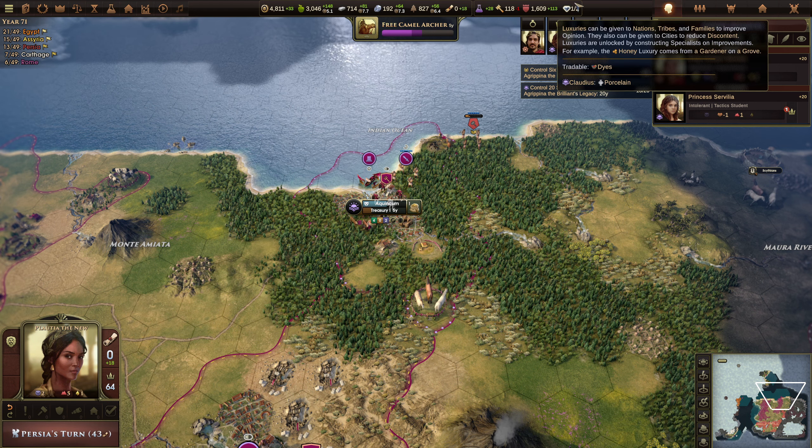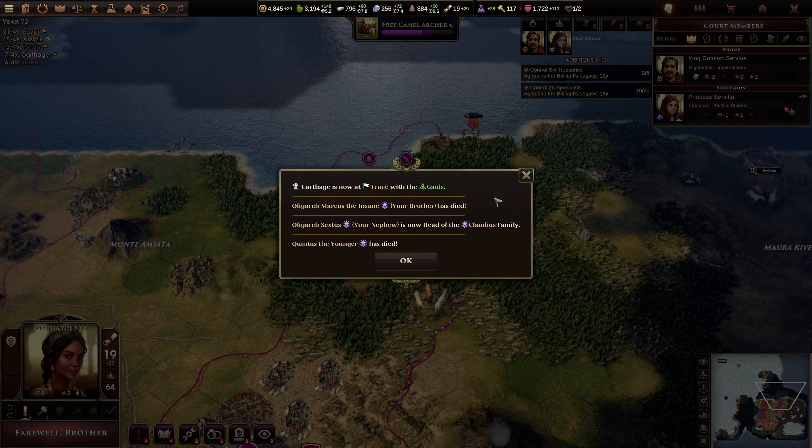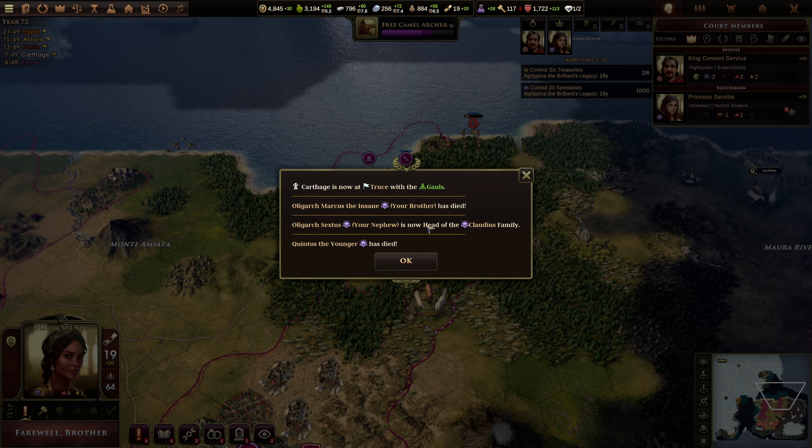What's this? One out of two luxuries. Marcus — Marcus is insane, he's died. Sextus is now — Yungo's died. It falls down. There's no doubt about what's going on.